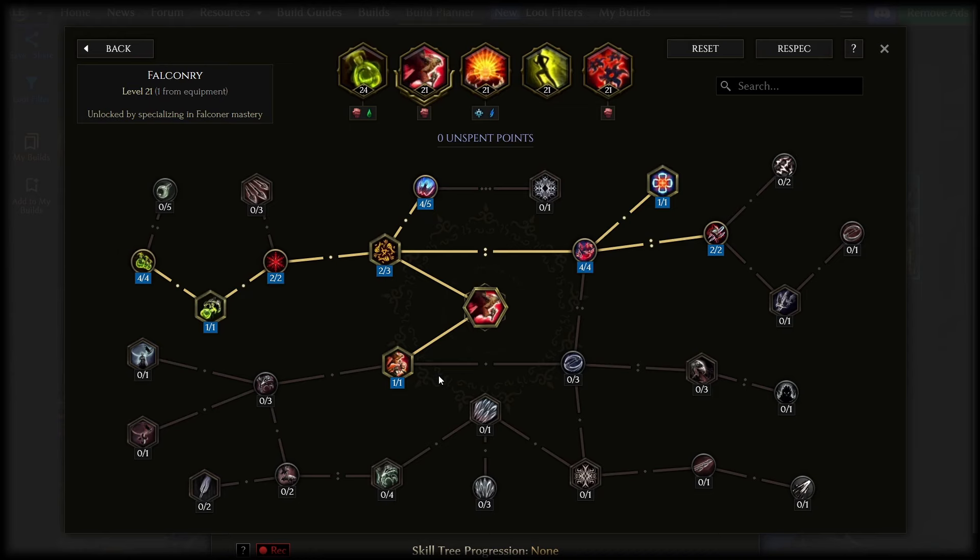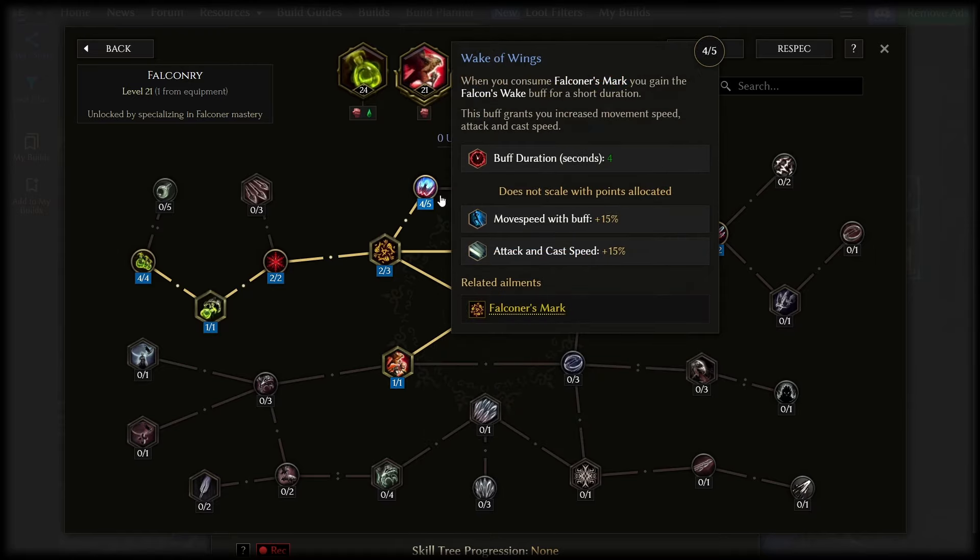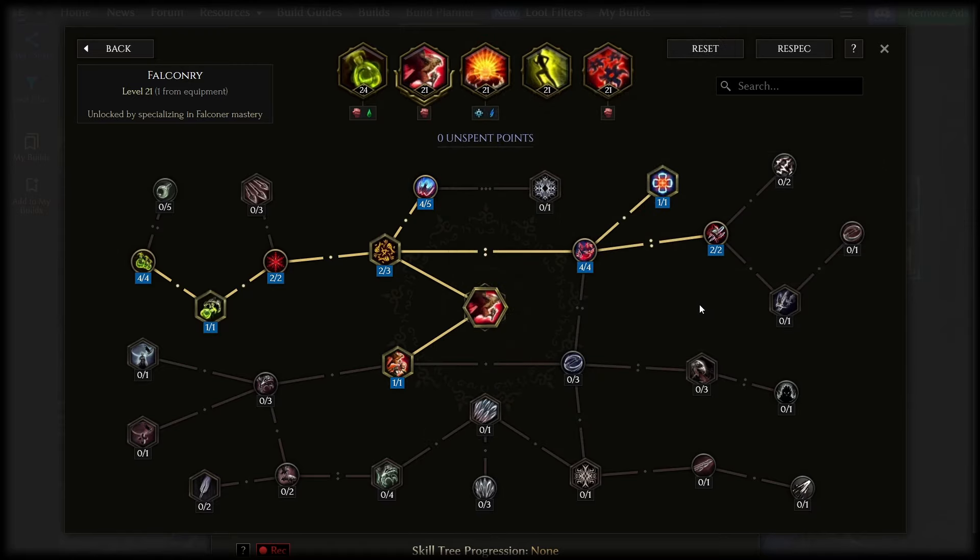Worth pointing out that things like minion damage and damage from things like Falconer's Journey don't scale the acid flasks the falcon throws. They are 100% your own personal stats — it's not really even considered a minion attack, it's just the bird triggering your attack effectively. I grabbed Falconer's Journey as my 21st point for a bit of extra damage now that my falcon also got some poison chance from a passive skill, but you can totally skip that and go with more duration and Wake of Wings or something. Around level 20 there aren't too many relevant things to spend points on, but the falcon is great overall.